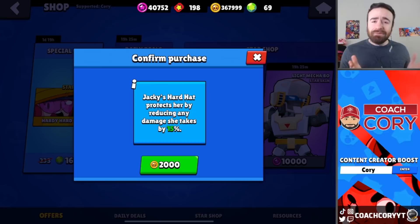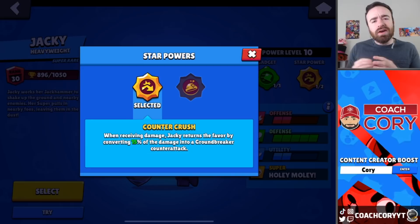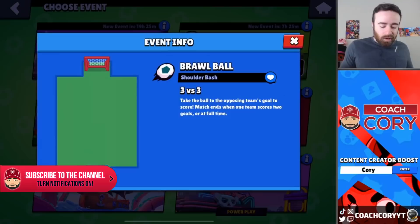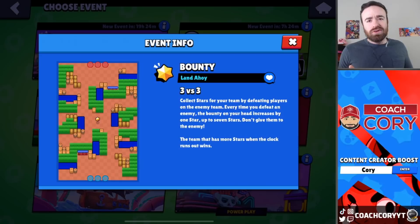Compare that to her current star power Counter Crush, which takes that 15% damage and sends it back to enemies, but only if they're within a very short radius right near her. So here you get that 15% damage reduction and it just gets completely taken away. This is gonna be so good in Showdown for surviving, in Brawl Ball for scoring goals, or in Gem Grab for staying alive. It's gonna be useful everywhere because 15% damage reduction on any tank is so good.